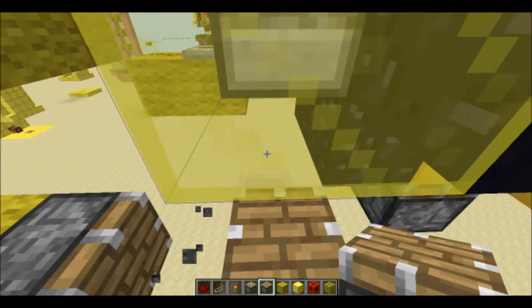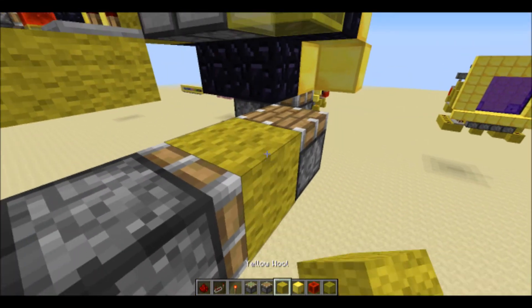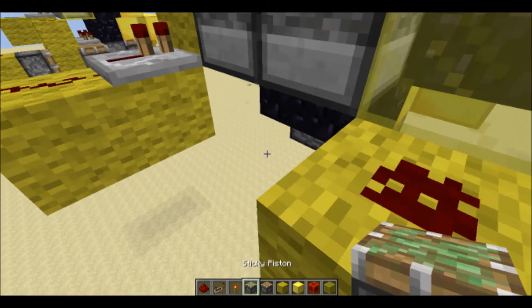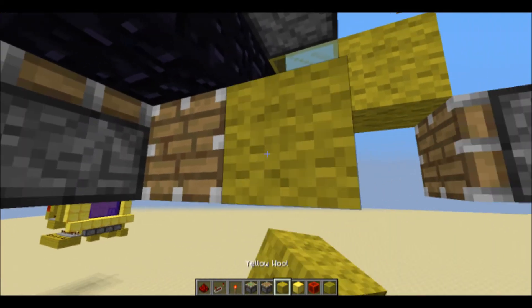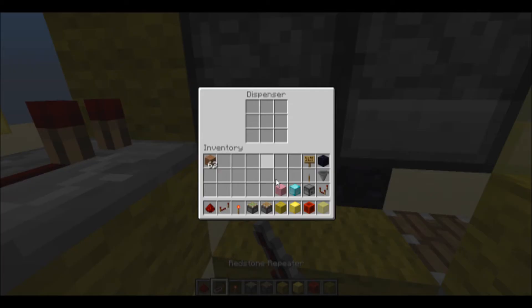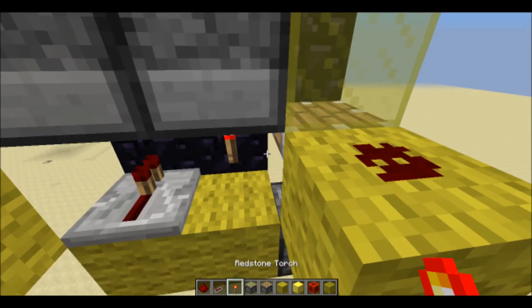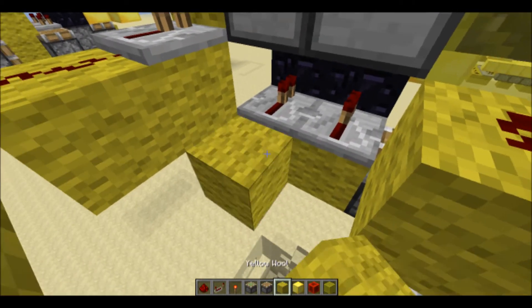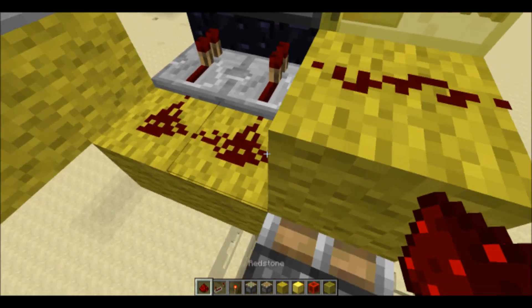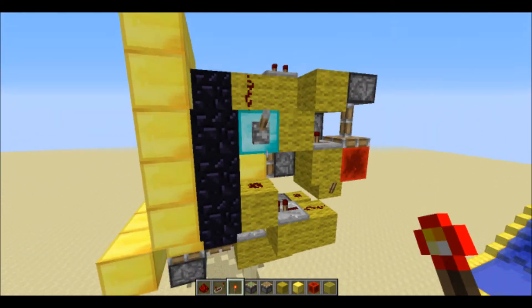And then one block beneath the glass, or this block here, you'll have a regular piston. And then we can do the circuit for these pistons down here. Have a regular piston there, and then two repeaters with two redstone. And that is pretty much it.